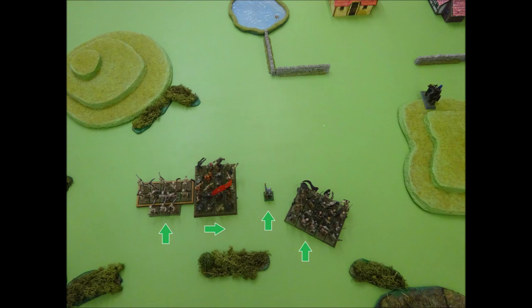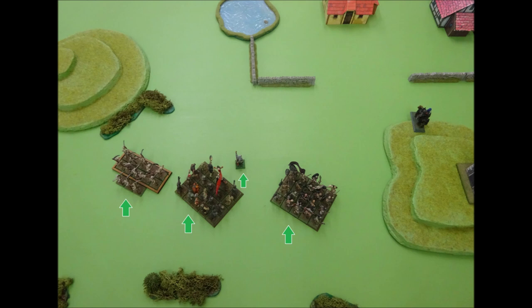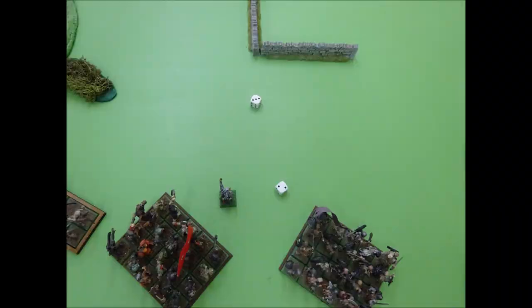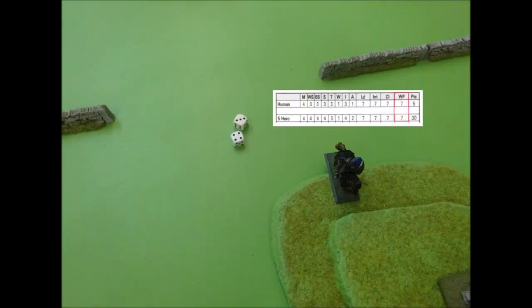In Undead Turn 2, all the units simply move straight forwards 4 inches. Once again there is no shooting and no close combat, so in the reserve phase the units move again, all of them wheeling slightly towards the right. In the magic phase, Handrich casts Dispirit at Graf Vogeljaeger. Handrich has 7 magic points left and the spell costs 2, bringing him to 5. If successful, the spell permanently reduces the leadership value of the Graf by 1 for the rest of the battle. Handrich makes his magic test, needing an 8 or less with intelligence 8 — he rolls a 5 and succeeds. Before the spell takes effect, the Graf is permitted a magic save, which is a 2d6 test against his willpower of 7. The Graf gets a 7 and passes — the spell fails.